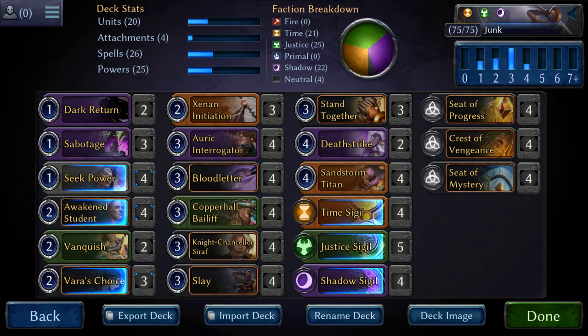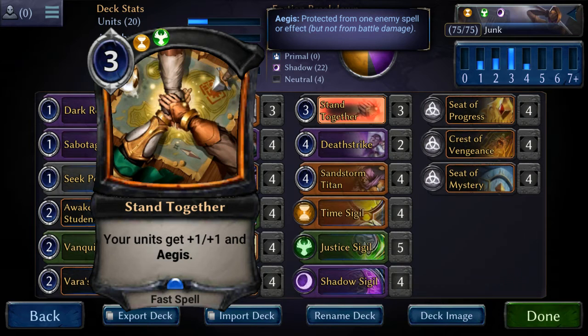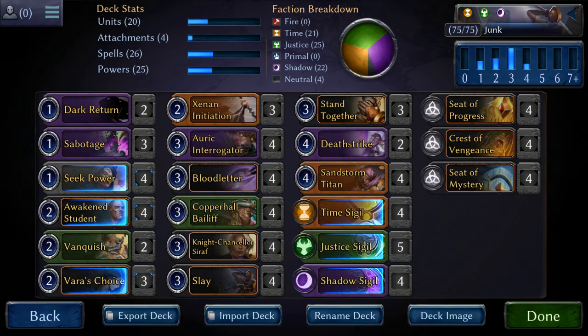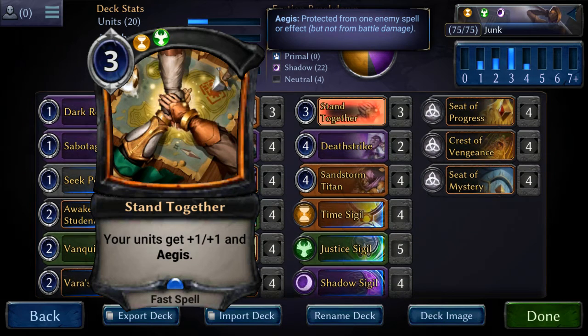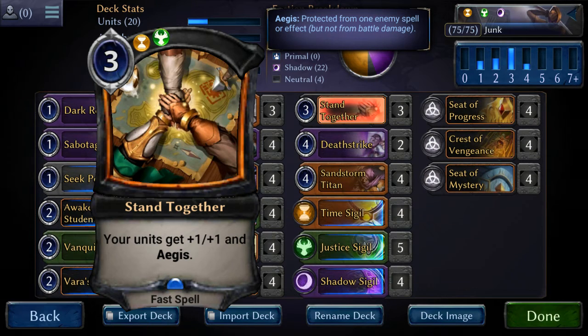Those are the top 3. The 4th one is kind of a synergy card, which would be Stand Together. This deck basically says: counter your board wipe, or give everything +1/+1, which ties really well with the Auric Interrogator — he'll draw you a card after the end of the turn. This is really good; you're getting extra damage, because at the end of the day we are a beatdown deck, and we're trying to fade those kill spells and board wipes as much as possible.